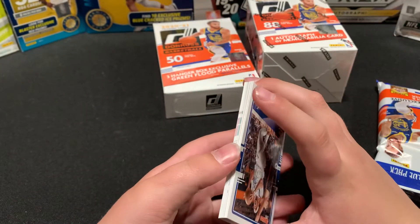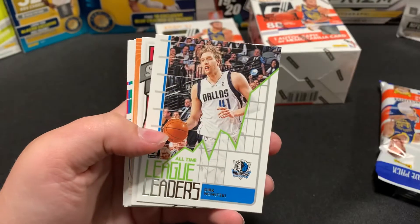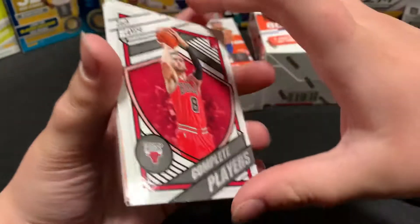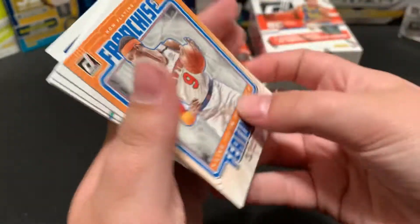Well, basically there could be some inserts — who knows with inserts, right? We got a LeBron, a Dirk — it's a cool insert. Also pulled Zach LaVine and RJ Barrett.